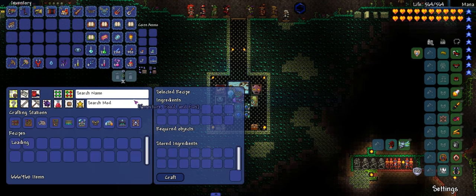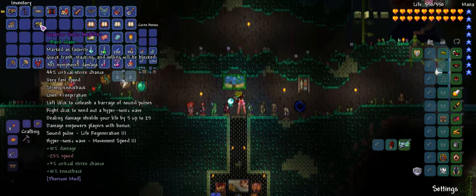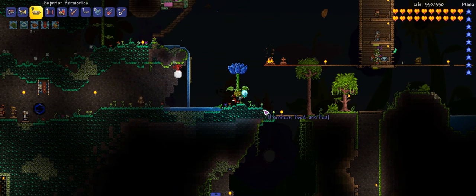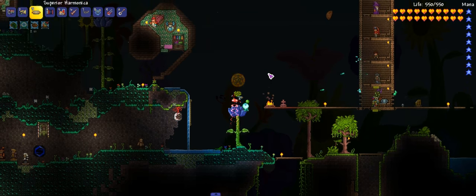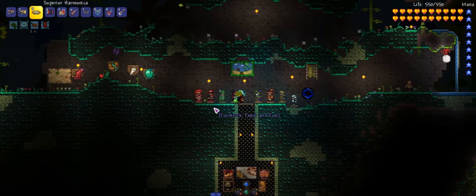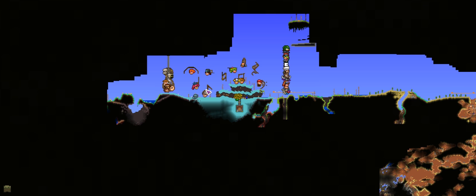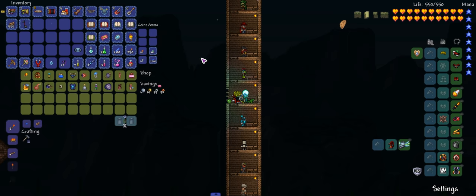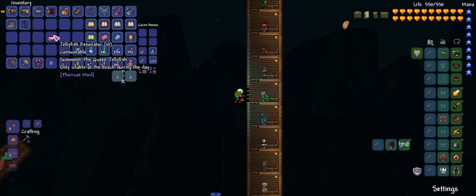Let's do the craftable first - it's easier to make. It's a Harmonica. You can make it very early in the game, you just find a wooden chest at the beginning. Harmonica created! That's a nice little tune there. I don't know if you guys can hear it because this background music is loud. Let's find my Mutant NPC.